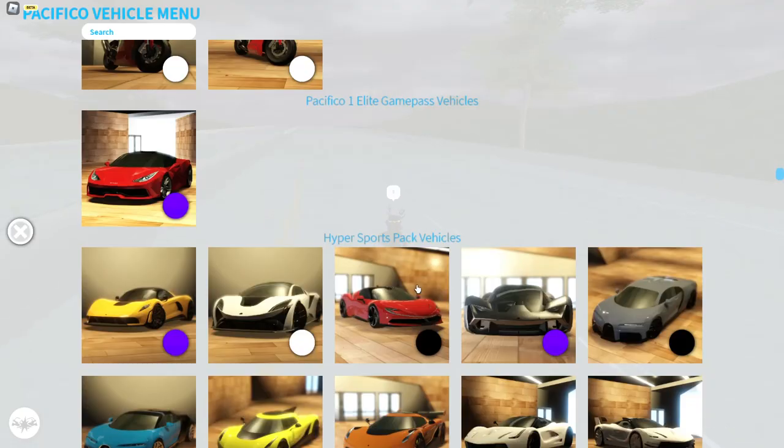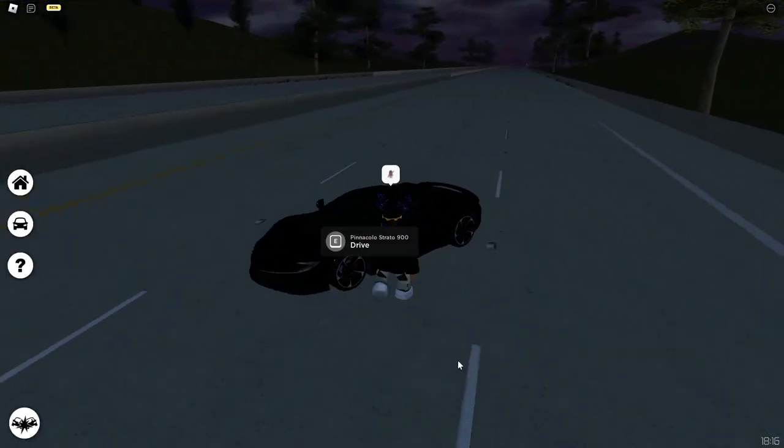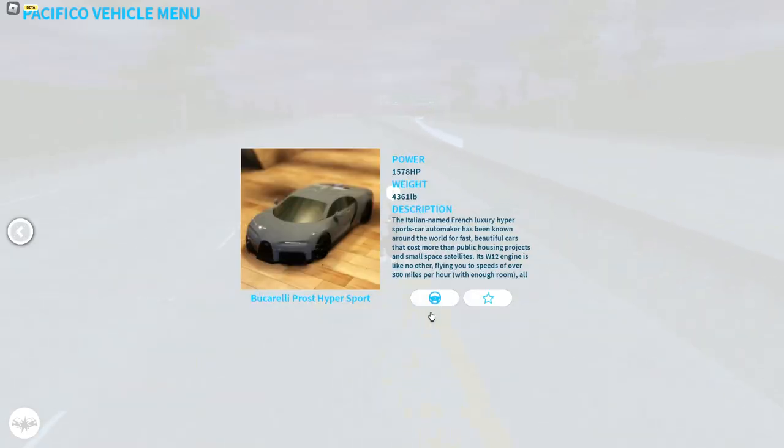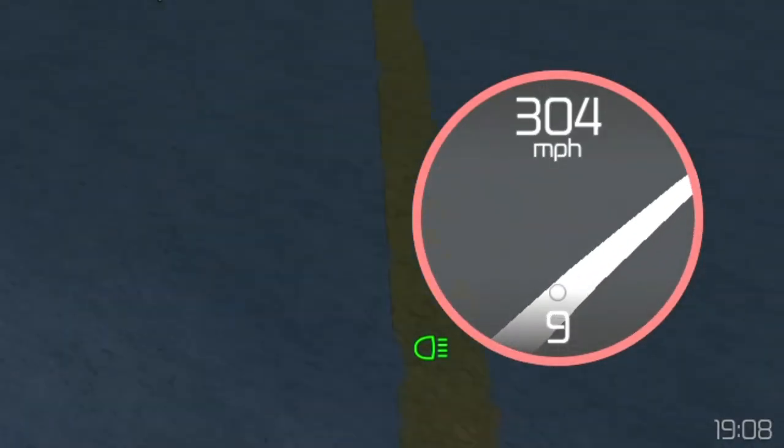The third hypercar is a Ferrari SF90, I believe — also a very sick car. 212 miles per hour. And the fifth car is a Chiron Hypersport: 304 miles per hour for this Chiron.